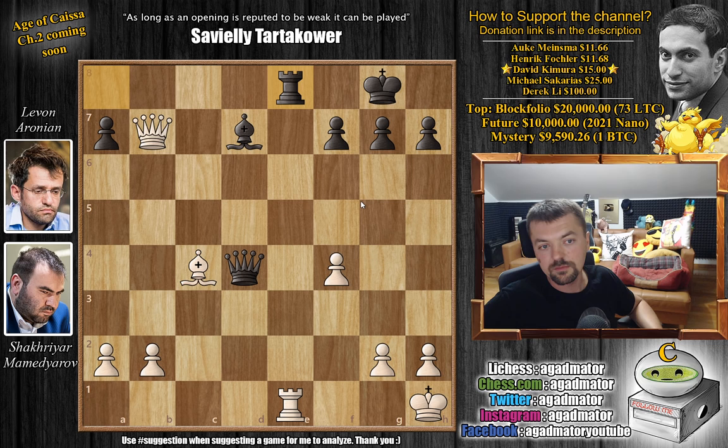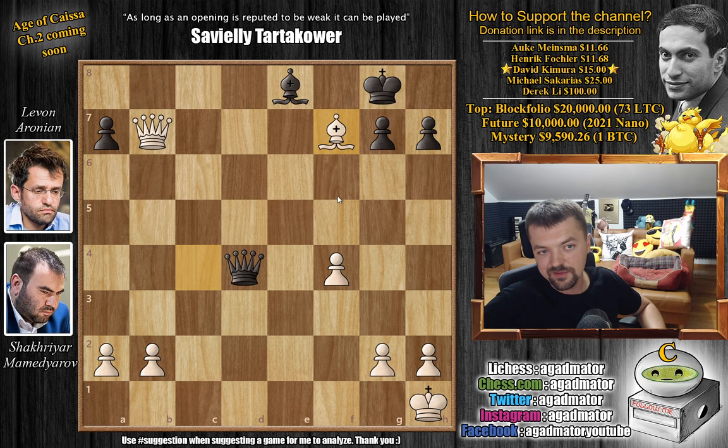Rook to e8 allows Mamedyarov to gain a winning advantage, because he's already up a pawn and if he can grab a little bit more material he will be winning. Feel free to pause the video here and try to find the move Mamedyarov played. For those who were able to do it, congratulations on spotting that it's either the f pawn or it's checkmate. For those who just want to enjoy the show — it's rook captures on e8 with check.